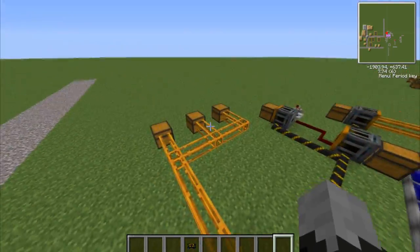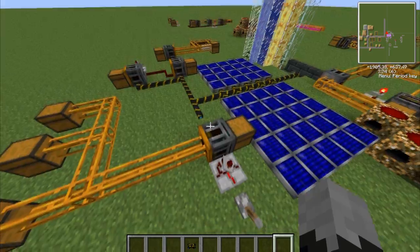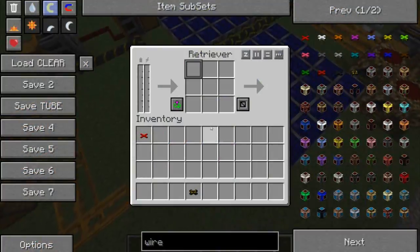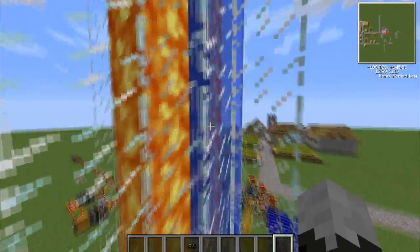It's going to pull the wool out from there into here. There's one big difference between a retriever and a filter — it doesn't work if it doesn't have any power. The way you get power is by using thermal piles, like what I've done here, which uses water and lava.